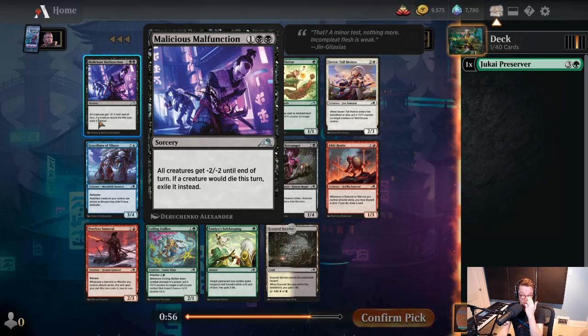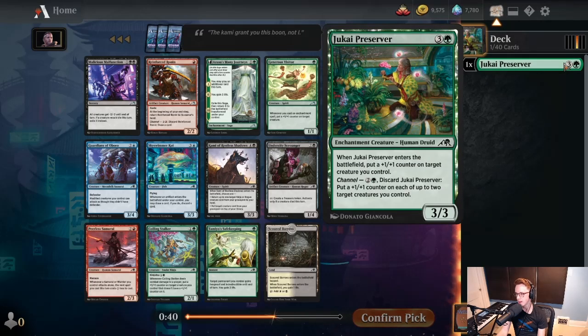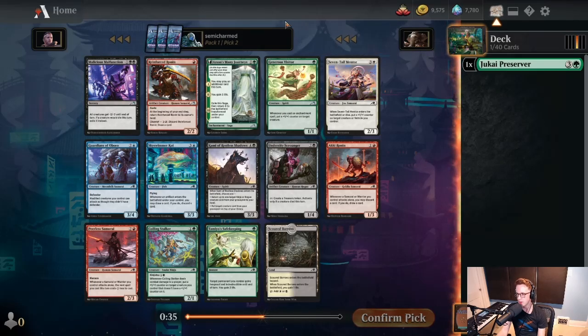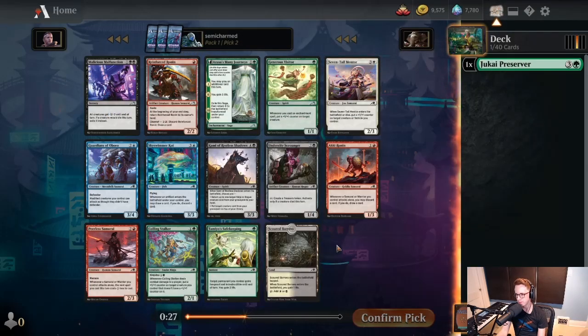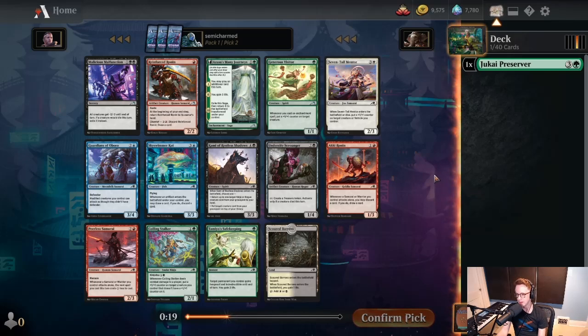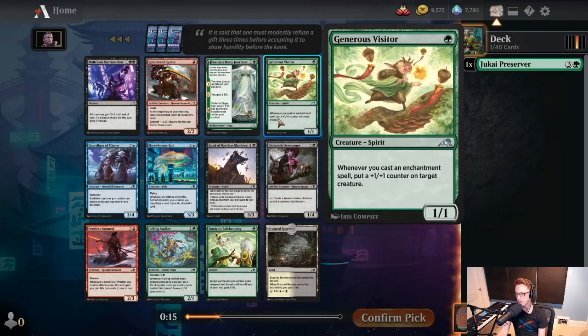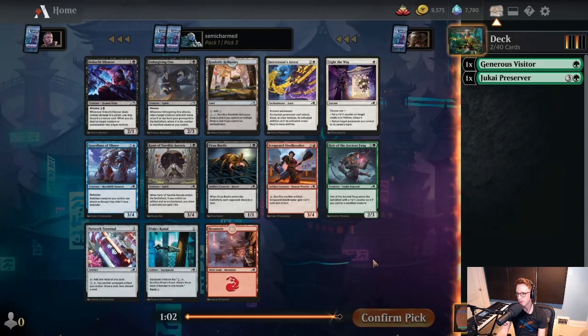Malicious Malfunction — small creatures just don't matter enough in this format for this card to be any good. Your opponents are generally not trying to run you down with a bunch of 2-toughness creatures. Most decks are just trying to outvalue you with Sagas and creatures with end-of-the-battlefield effects, and a small Wrath like this just really doesn't do anything. The cards we're looking at here are Azusa's Many Journeys and Generous Visitor — both premium green cards. I think they're actually kind of close, but we are going to take Generous Visitor. We already have an enchantment creature. Enchantments are sort of what's up in this format, so we'll start the Visitor.